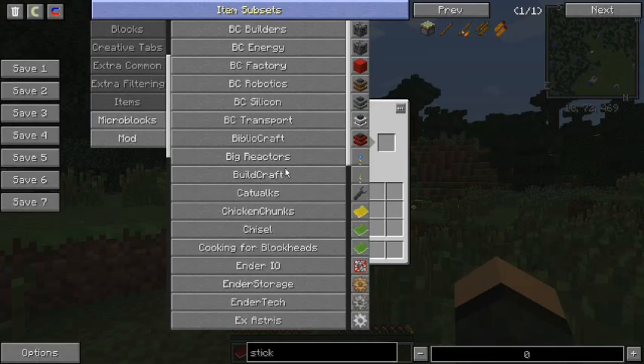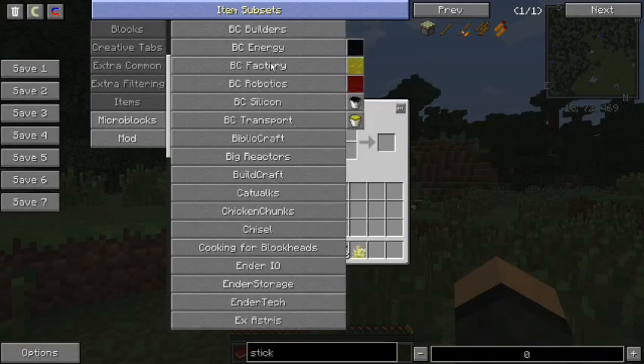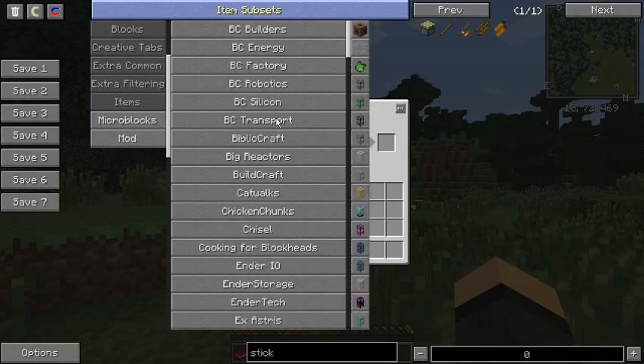There's the actual BuildCraft base mod, then you have all the modules: builders, energy factory, robotics, silicon, and transport. In BuildCraft 7 and up, they broke the mod apart into several subsections so you can install what you want and you don't have to have all of it.